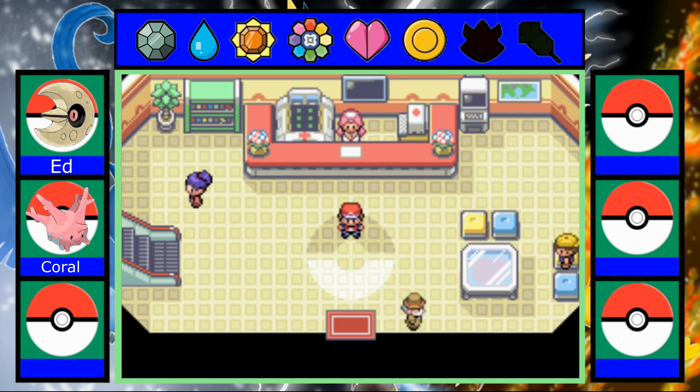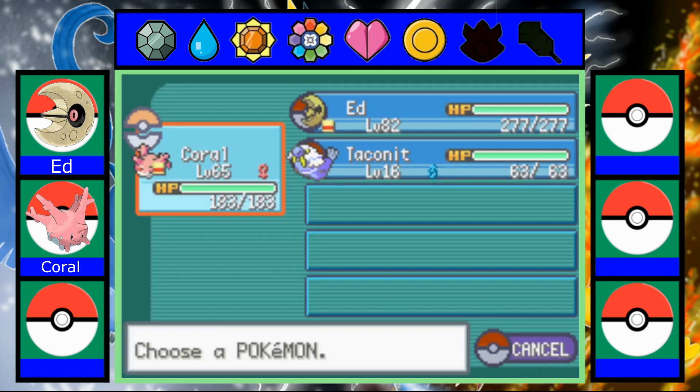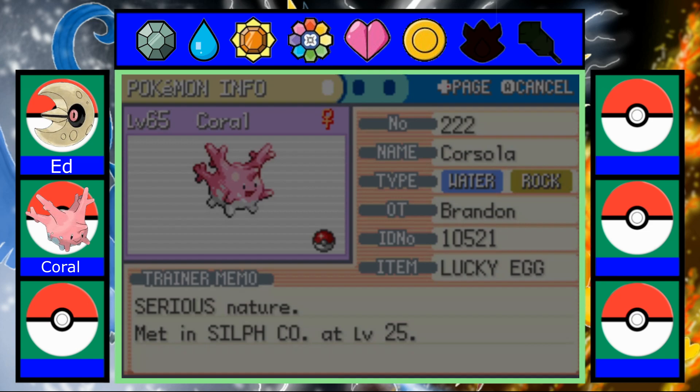What's up people, Goomaga here with episode 9 of the Pokemon Fire Red Randomized Nuzlocke Challenge Mode. I did some training up, let's do a quick team recap. Take a look at the team. Machamp and Flareon died while I was training up — you'll see that in the montage. So the team is still the same as last episode.